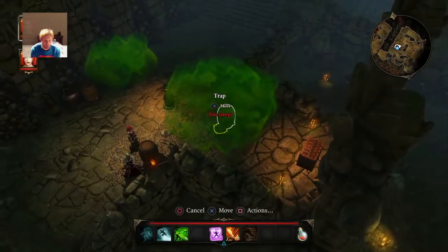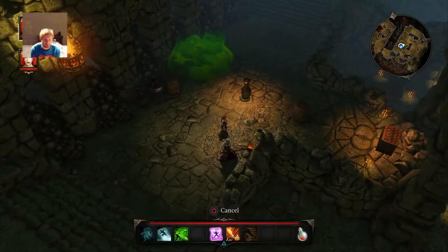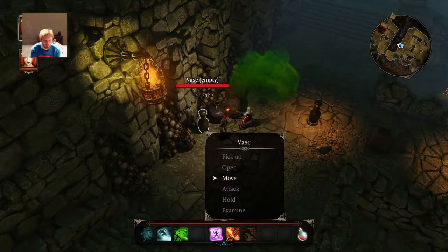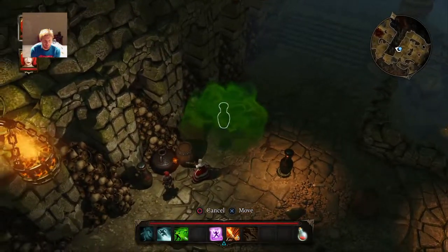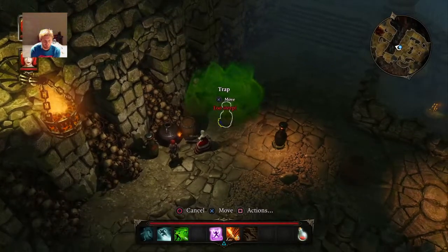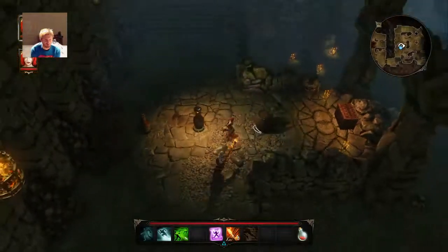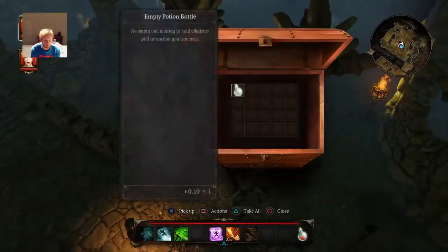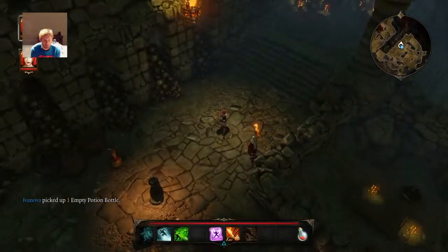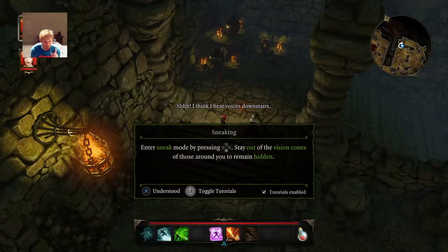Brabant, jonge. You're from Brabant? That's one of the provinces of the Netherlands. Open — nothing. Move and place it on this trap. Too steep? It's not too steep, you just did it. Empty poison bottle, here we go. I think I hear voices downstairs. Sneaky.